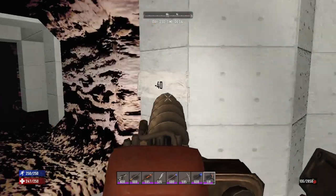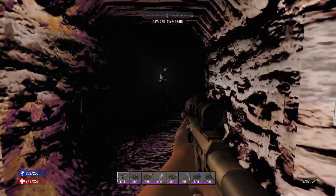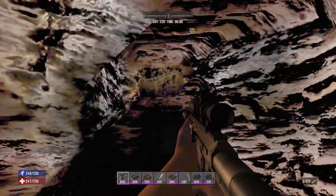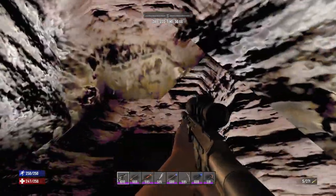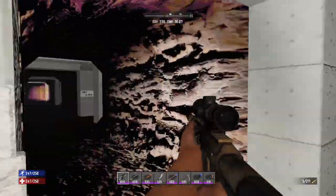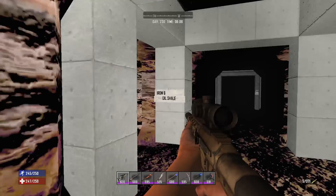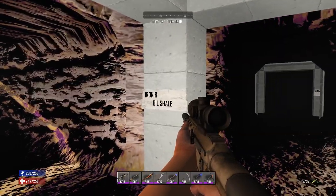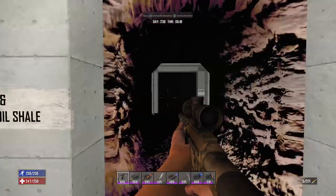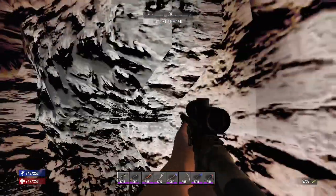As we move deeper into the mine, we're now at minus 40. And once again we have iron and oil shale - it's just everywhere. These are extremely large veins. If you're looking for iron or oil shale, this is 100% the place to be. And as you can see here, we've even found a vein of nitrate powder.